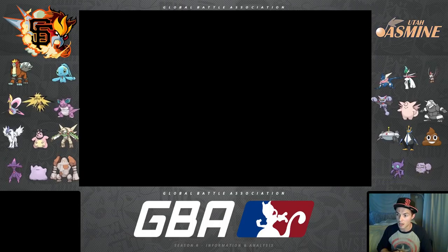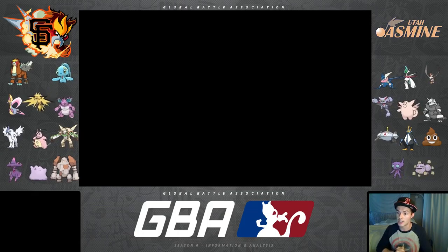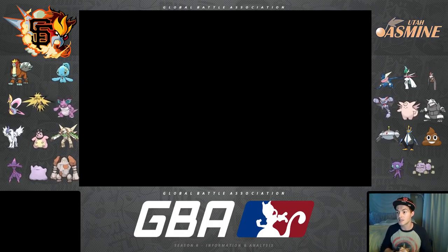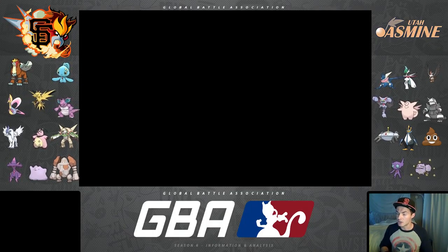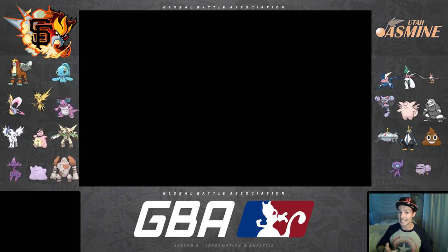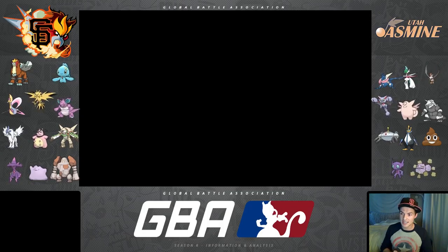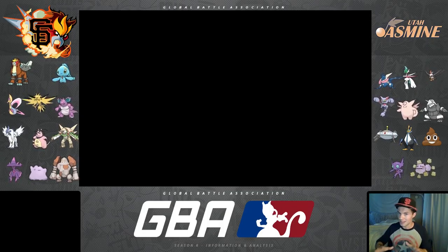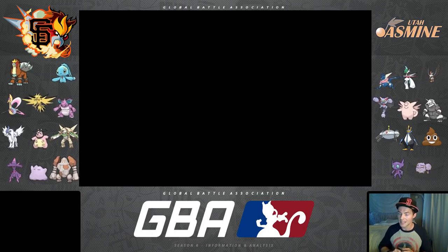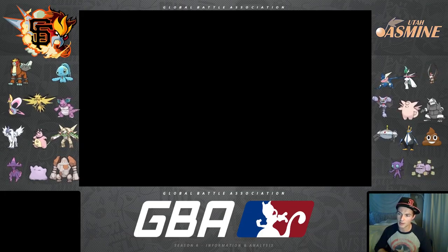The top three are basically a given — I don't see any reason he doesn't bring Greninja, Mega Gallade, and Staraptor. They're his primary offensive core: they're all pretty fast, hit hard, and are relatively difficult to defend against. The remaining three slots depend a lot on Koop's outlook on the game, so I had to prepare in many different ways.